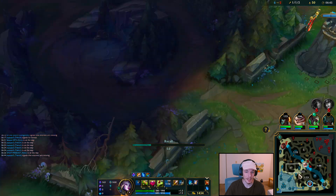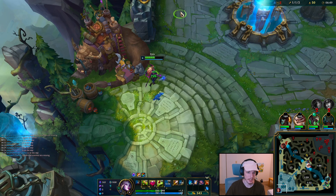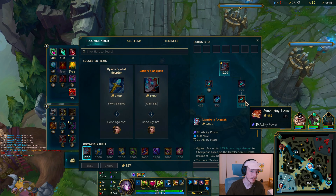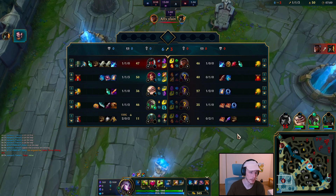So because I farmed all these camps so fast, got his blue buff, those golems gave me level 6, and it's easy enough to show up to a lane where they're level 4 and I'm level 6. Just clean them up. Now I'm just trying to power into this Liandry's — clear all the camps and do a play.